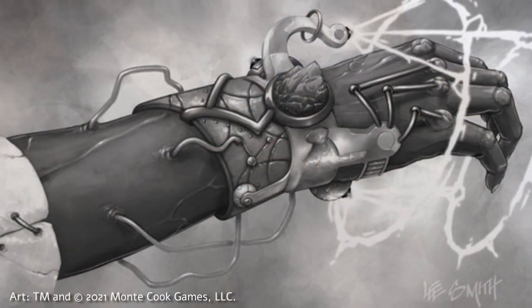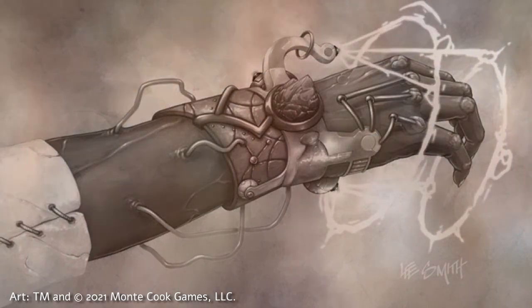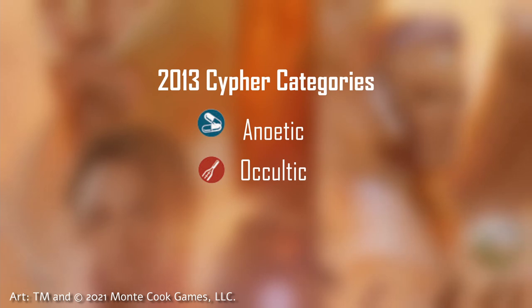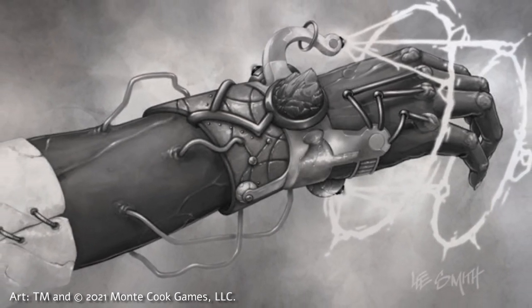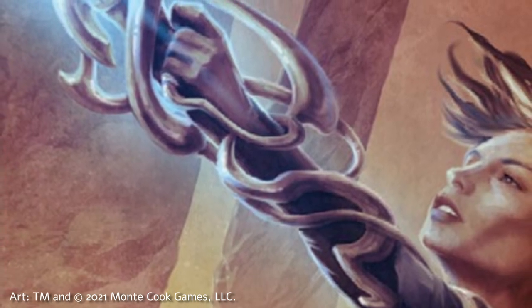The original Numenera Core rulebook introduced ciphers — the concept of one-time use abilities activated through various objects found throughout the Ninth World. In 2013, the Orange Core book introduced two types of ciphers: Anoetic and Occultic. Anoetic ciphers were simple objects like pills, vials of liquid, or simple one-button machines, while Occultic ciphers were more exotic, complicated, rare, and counted as two ciphers toward a character's limit instead of one. Similar to the original armor rules, this designation was often difficult to put into practice and would be ignored more often than not. In Discovery, ciphers are a single category, streamlining the system and improving the flow of the game.